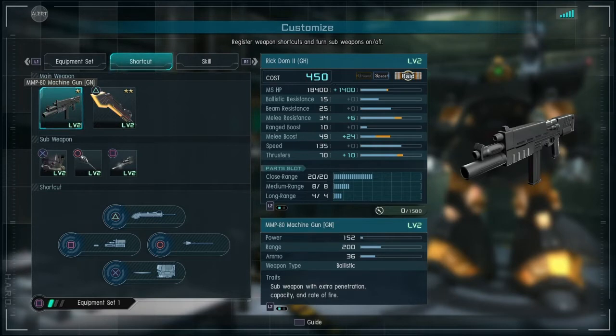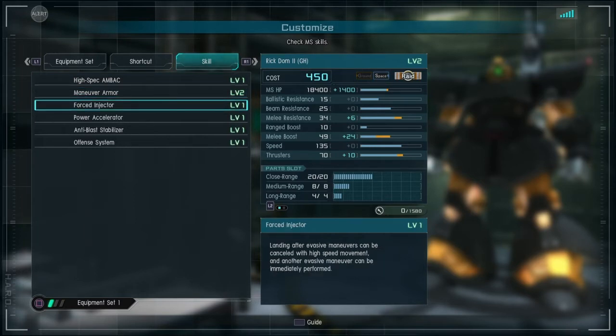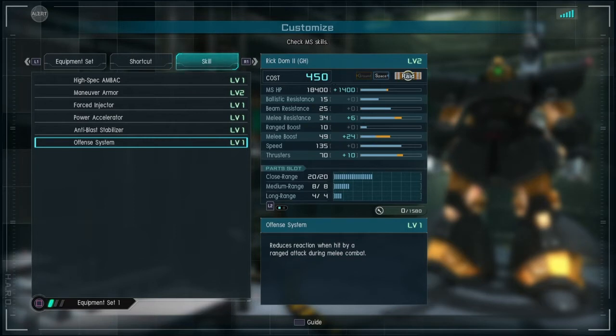You hit them with your chest beam and you hit them with the sword. Looking at its skills — it doesn't have a lot, only six of them. It's got high spec and BACK, as all space suits will. Maneuver armor level 2, which means it takes reduced damage while boosting. Forcing Directors level 1. Power accelerator level 1, which means at the end of a clash it gets out faster and is able to act faster than another suit, unless that other suit also has power accelerator — which is not a very common skill. Blast stabilizer: a mobile suit explosion will not stagger the suit. And offense system.